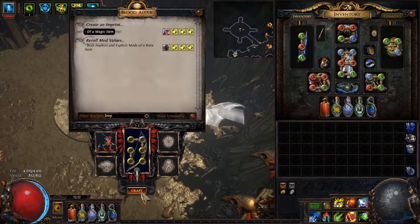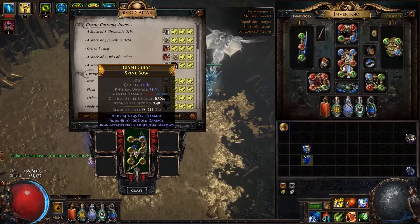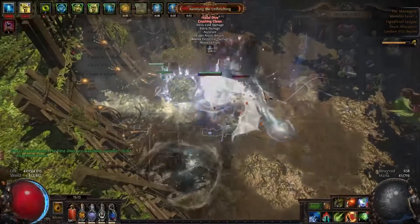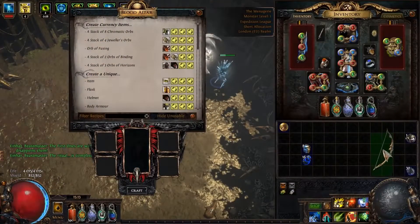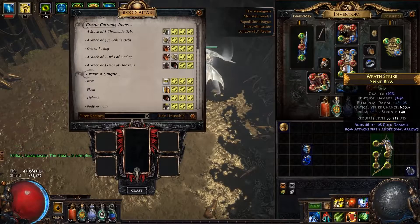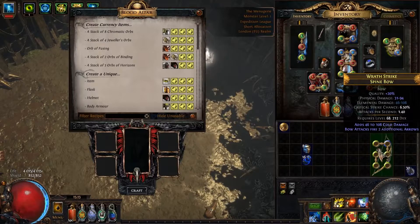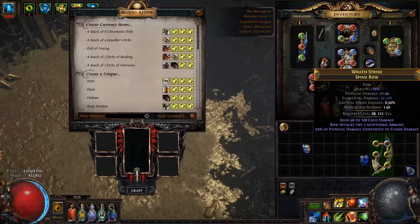We got more, let's create an imprint. Regal, annul — dude, come on. This is actually brutal. Regal, annul — okay, finally. Moment of truth — slam it with the hunter. If this fails we are in super expensive territory, but it's a one in three chance to get this converted to cold. Please annul that.